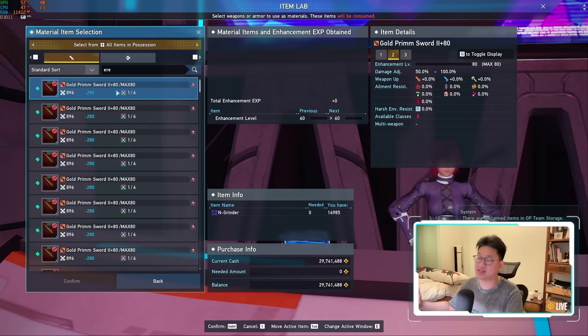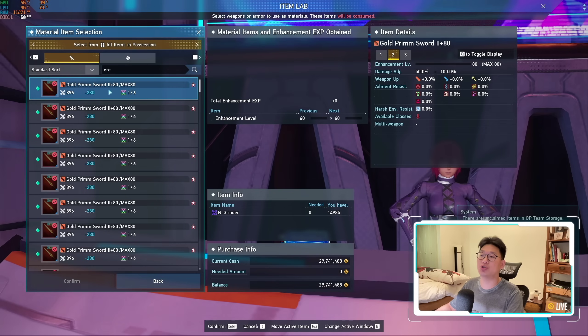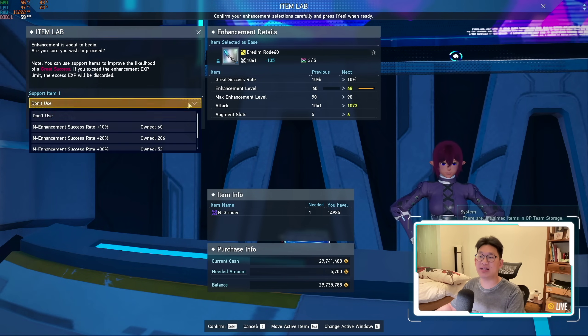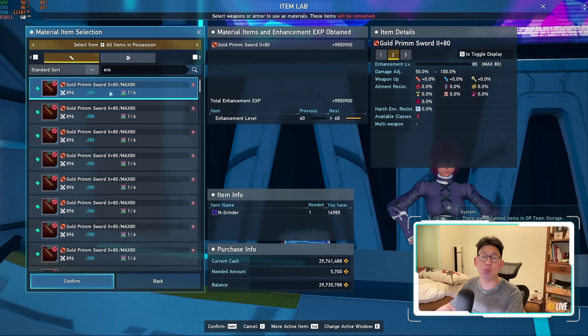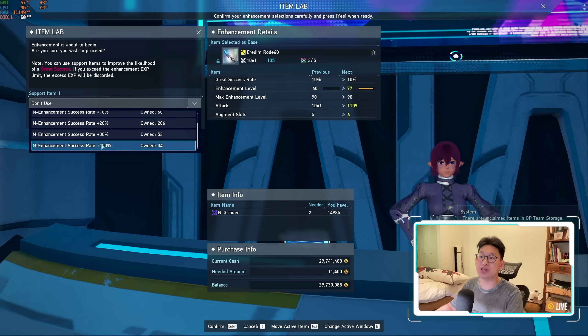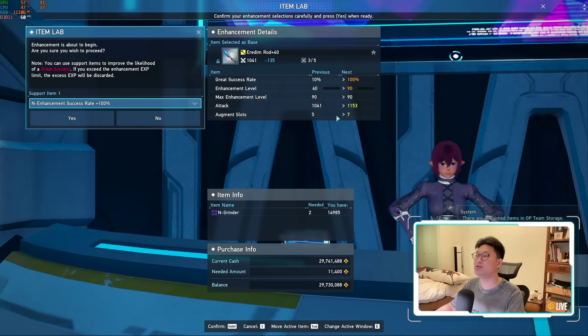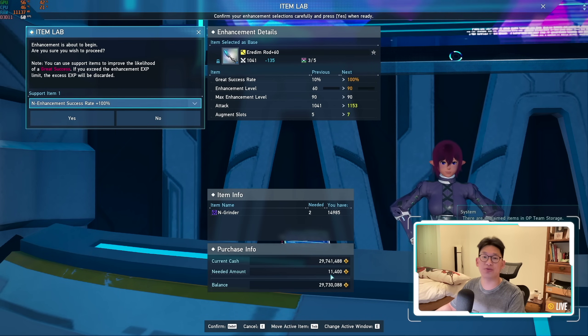Just bookmark this video so you have it saved somewhere. That way after the maintenance, you'll be able to max out all of your gear at a fraction of the cost. The reason you want Golden Prim Sword 2s at plus 80 is that one Golden Prim Sword at plus 80 boosts it to 68. At 100% success rate, it boosts it from 60 to 77 — that's just one Golden Prim Sword 2. Using two of them at 100% success rate immediately maxes it out from a plus 60 weapon all the way to a plus 90 weapon, giving you maximum attack of 1,153, your seven augment slots, and it saves you a ton of Meseta because you're only feeding two items — costing just 11,400 Meseta.